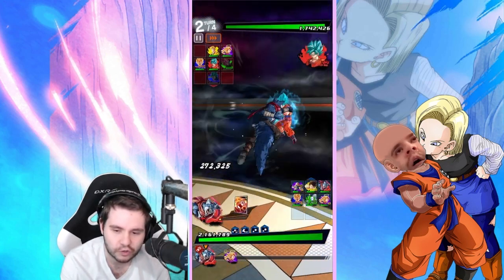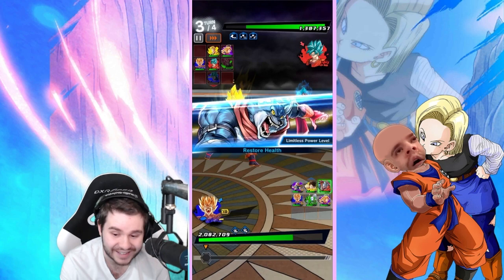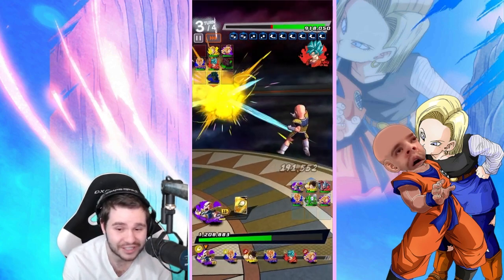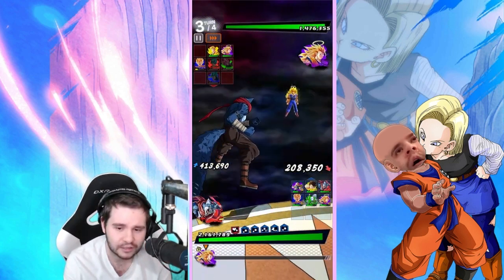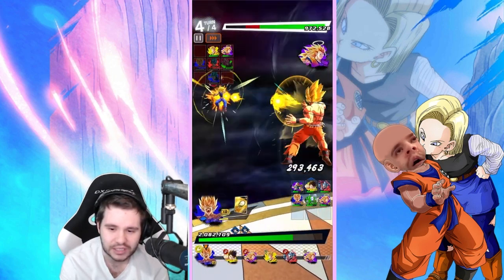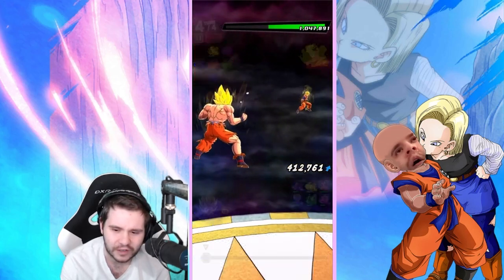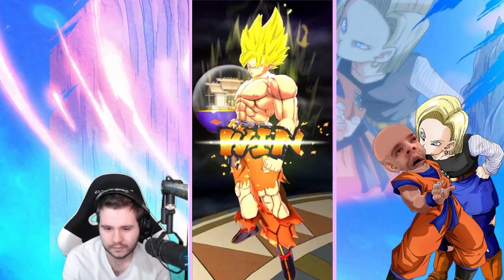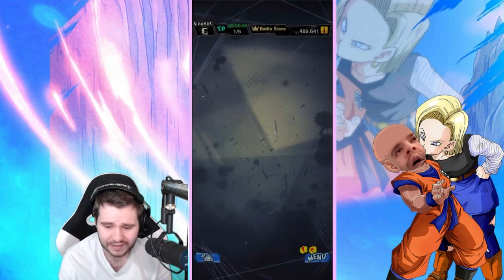This is definitely super collector-dependent, and they include Zenkai awakenings. The people who will have the easiest time are whales — sorry to the free-to-play community, but that's the reality. That doesn't mean F2P can't do well, it just means whales have an advantage. Final turn — I didn't destroy all opponent units initially, but then a Rising Rush came through and we cleared it.